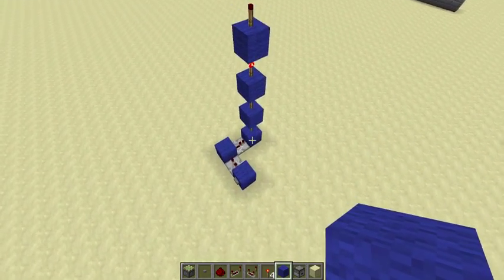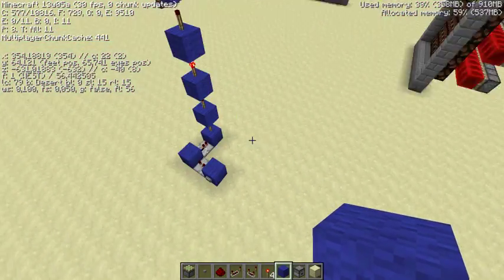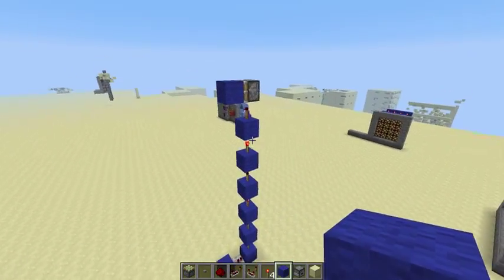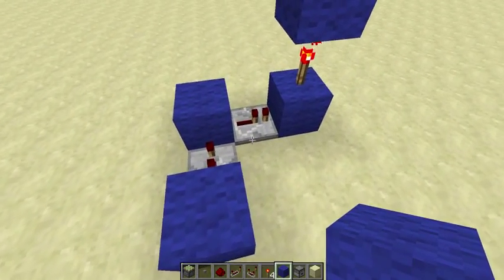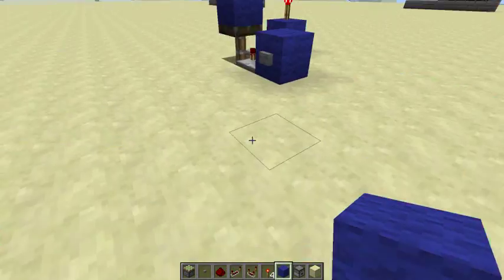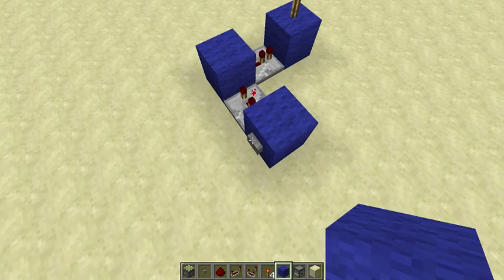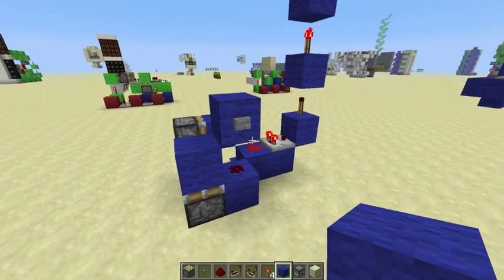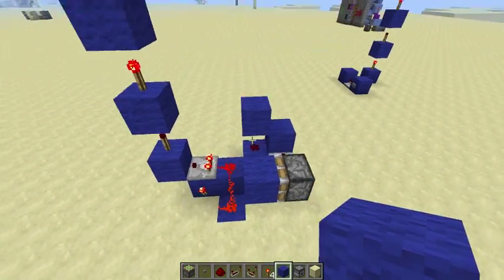It's about Torch Towers in the new snapshot. And actually, before the snapshot too, this has worked in all the snapshots so far. As you might know, you cannot normally send a one-tick pulse through a Torch Tower — this does nothing, you can see the repeater lights up. But it actually turns out you can send one-tick pulses through Torch Towers, and this is the way you do it.